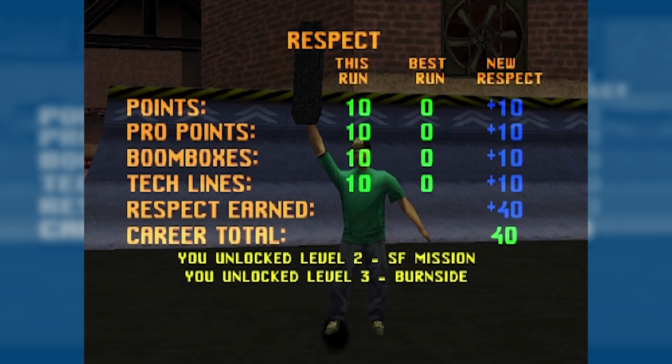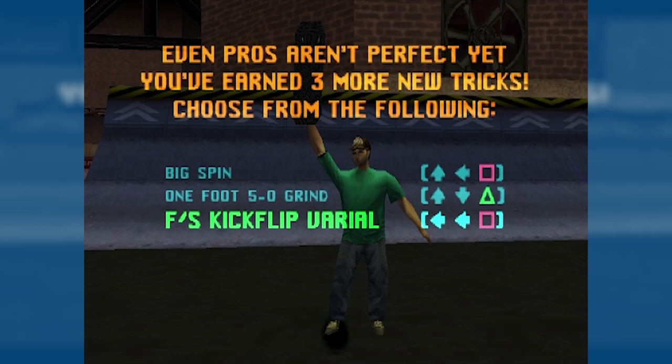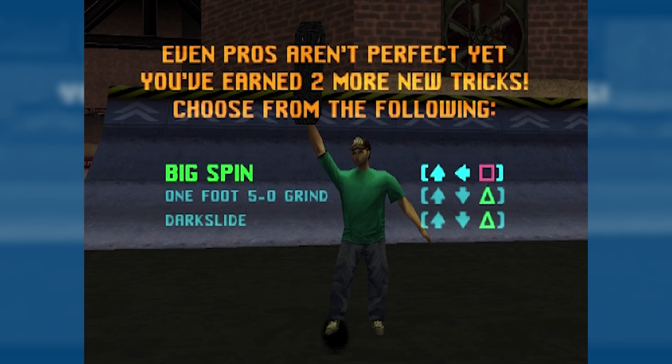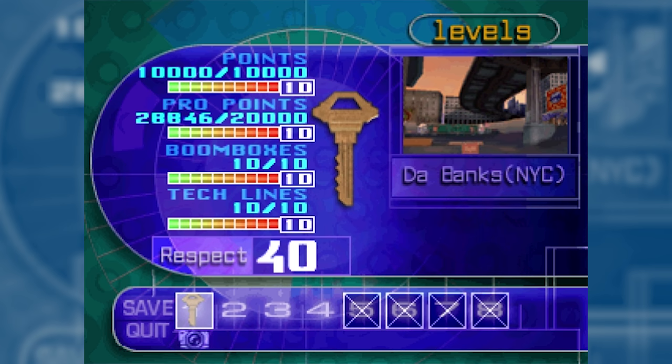I get to pick some new tricks — I'm going to do the front side kickflip varial, which of course is a hard flip, although the game has a hard flip and it's just like a pop shove-it. I earned three of them. I also got a key — for maxing out the level you get a key, and at the end there's a giant mansion and the keys will unlock different rooms, which is pretty cool.